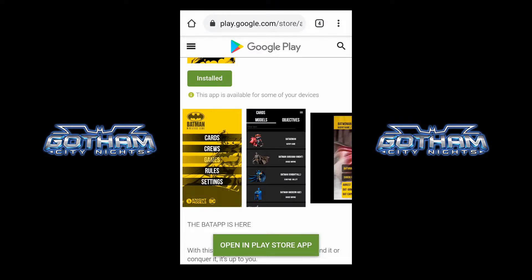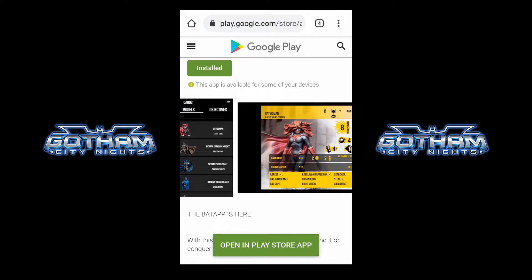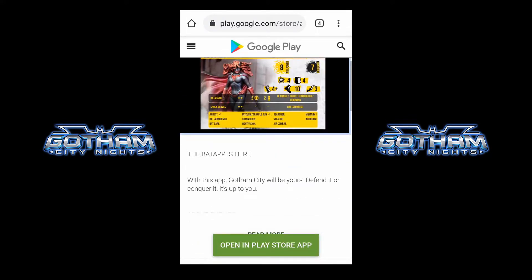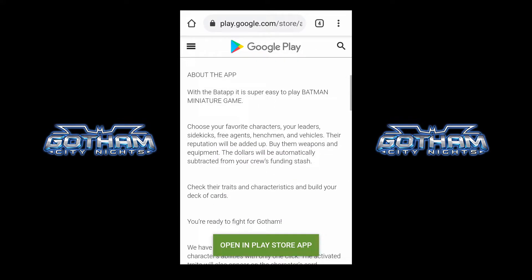Opening the tiny URL link takes us to the app's page on the Google Play Store. You can see some images of what it should look like and a description from Knight. Let's open it and take a close look at these things we should expect to see — the description from Knight all about the app — and then the important bit: let's open it in the Play Store.